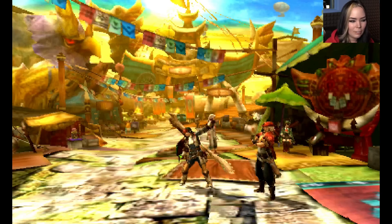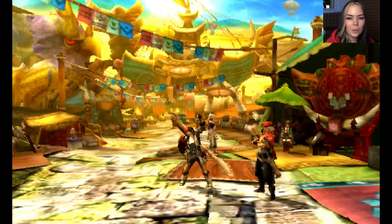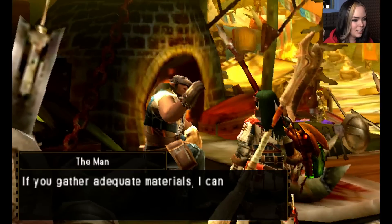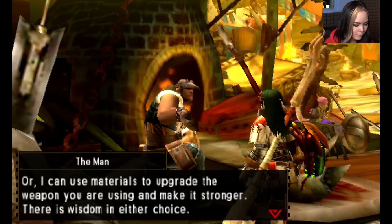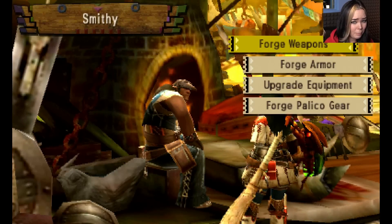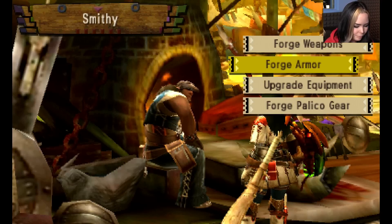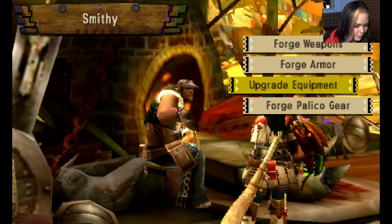We just got a request from the chef who wants us to slay some Kanchu. But first I'm going to go and see if I can upgrade my insect glaive to get a stronger weapon, because Kanchu shells are very hard and they make your weapon go dull very fast. So we're going to see the man at the forge and upgrade equipment.